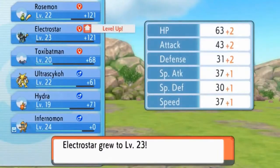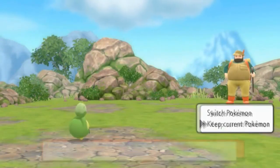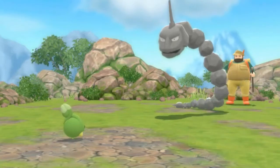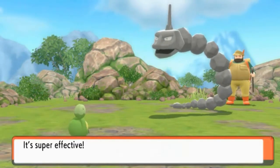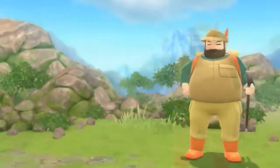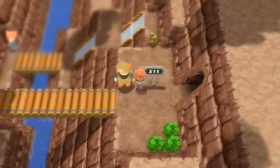Absorb attack — say goodbye to Geodude! Electabuzz grows to level 23. Now Hiker Lewis comes out with an Onyx. Let's continue with Roserade — you think Roserade's gonna be afraid of a big scary Onyx? I don't think so. And there goes Hiker Lewis, not too happy about that. Let's move on.